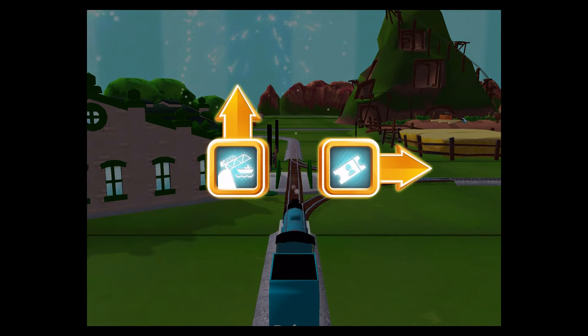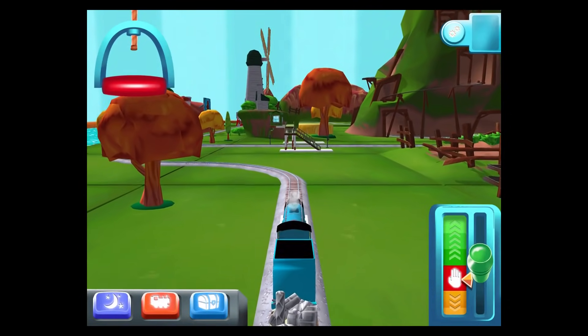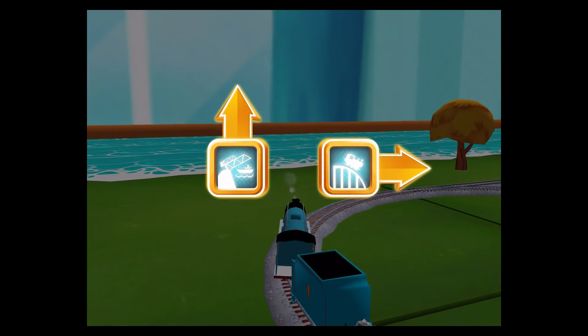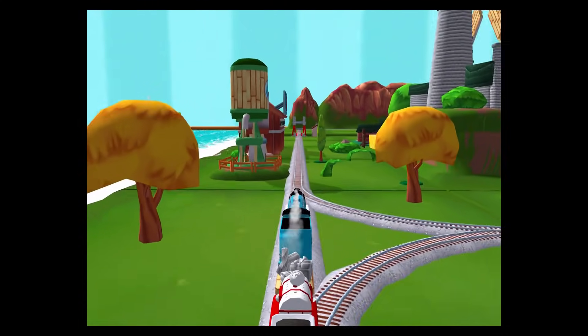Where should we go next? Right leads to Napford Station. Forward leads to the Rolling Bridge. The Rolling Bridge is right over there. Right leads to the Crazy Coaster Mountain. Forward leads to the Rolling Bridge. The Rolling Bridge is right over there.